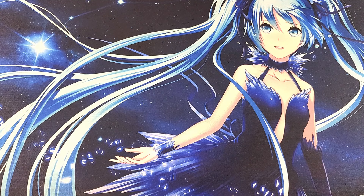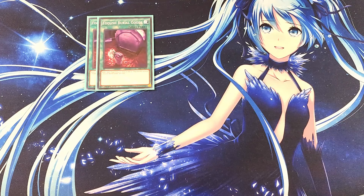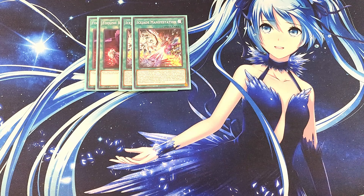For the spells, we start with two copies of Foolish Burial Goods. Goods is good — it works really well with our copy of Ice Barrier so we can get a search of one of our water monsters, which is extremely helpful. We then play two copies of Ice Jade Manifestation. Manifestation is great but requires a little bit of setup, which is why I play just two copies. It has the ability — if you control a water monster and your opponent has a monster on the field or in the graveyard — to take an Ice Jade monster from the deck and either send it to the grave or special summon it.